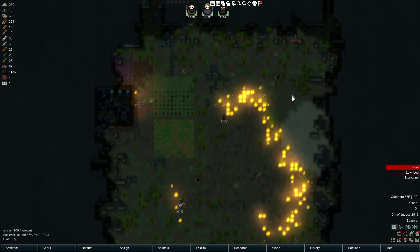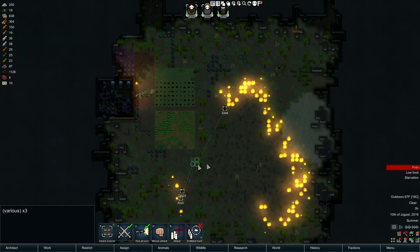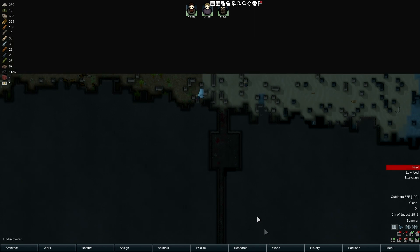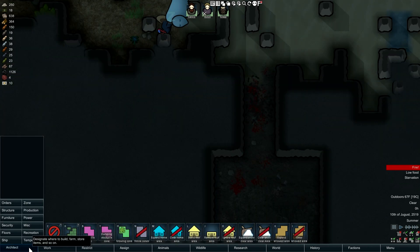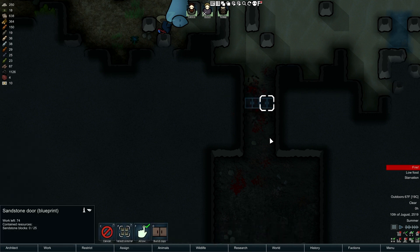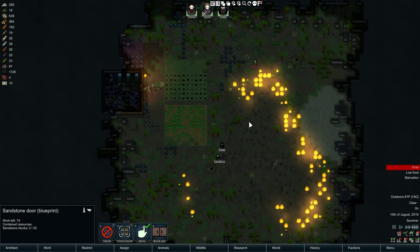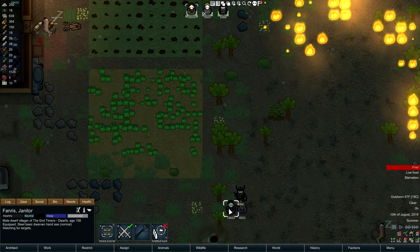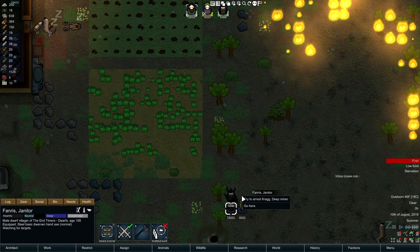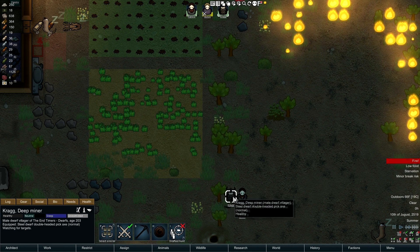Oh sh*t, here they come! Everybody over here! They're in the hold somehow - they made it into the mountain, that means they bashed our door out. Did they bash both of them out? That really sucks. We need some proper dwarven doors out there. All right - you start shooting, you go there, you go there. Crag's gonna fall over.